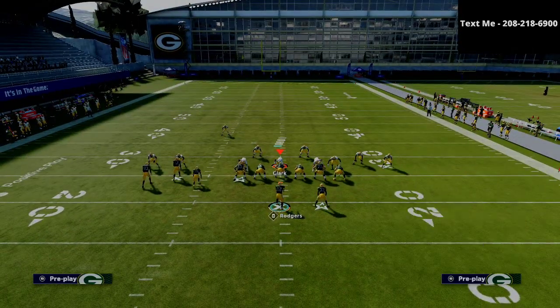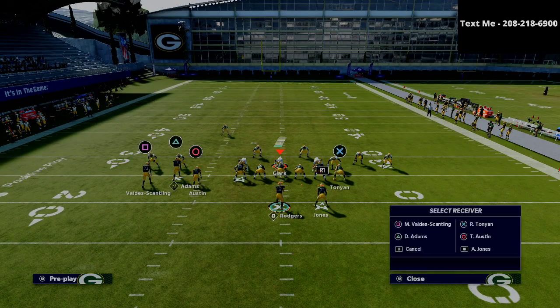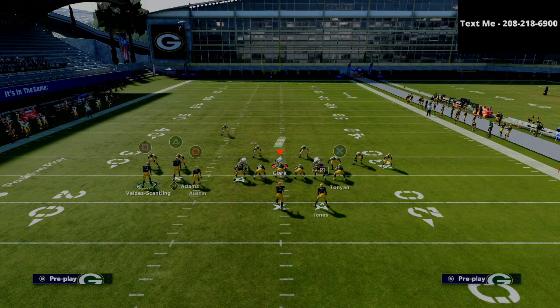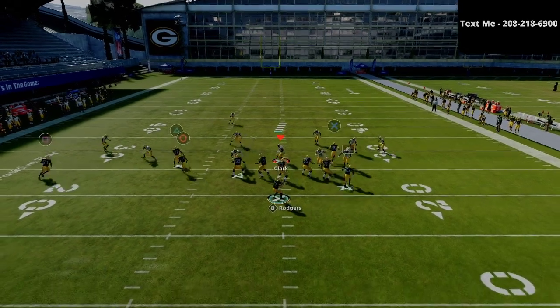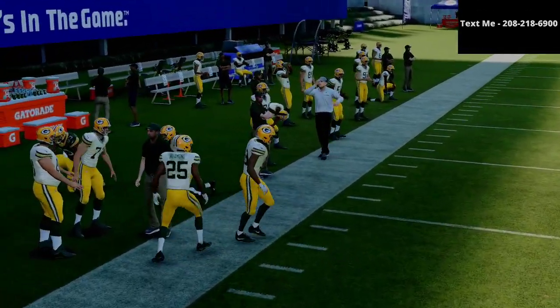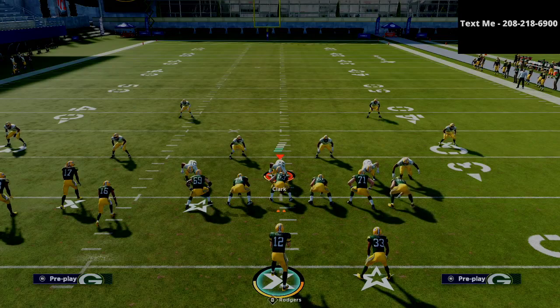Against a lot of zone drop or Mabel-style coverage, another good concept is mesh — double streaks in the seams with the running back coming underneath on an angle route if possible. The square receiver comes out wide open on the sideline. The point of simplifying your offense is figuring out what adjustments it takes to stop your scheme, then crafting plays that work well together off of it. That's how you build an offensive scheme — you don't need a lot of plays, just the right plays that look exactly the same.